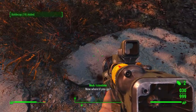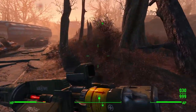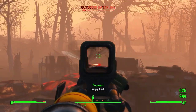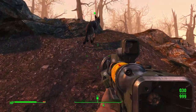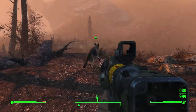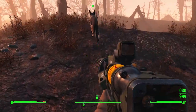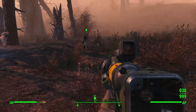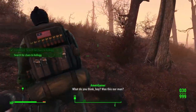Some Radstags spawn nearby — let's blow them up. One dropped a legendary item with a Troubleshooter effect — don't love that effect so I'll pass. I do a quick save just in case the game crashes. Luckily Fallout 4 doesn't crash very often. New Vegas is notorious for crashing, and let's not even talk about Fallout 76 — as much as I enjoy it, it still has a lot of problems.